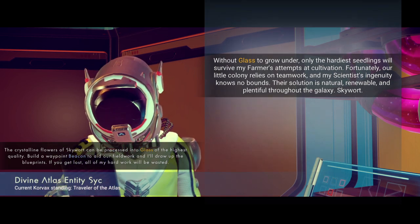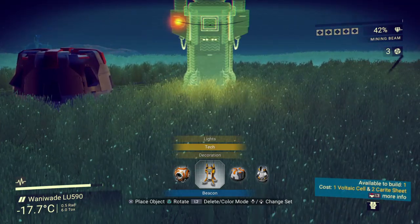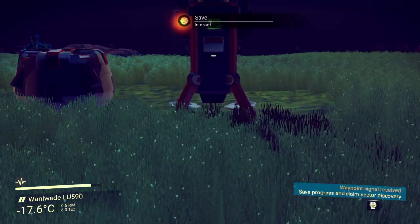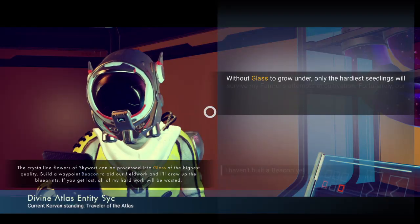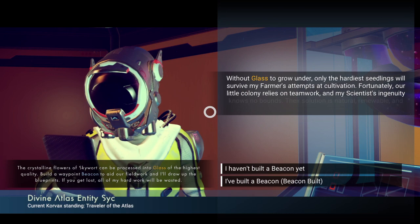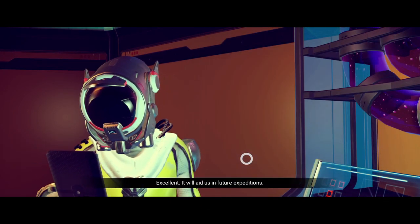If you haven't, just step outside your base real quick and throw a beacon down anywhere. I go ahead and throw mine just right outside my base next to the save point. Once you put the beacon up, run back inside and talk to the scientist. Once you tell him that the beacon is up, he will then reward you with the blueprints for the glass.